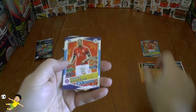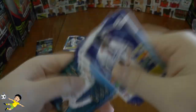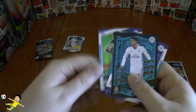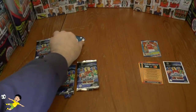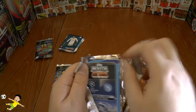Onto our next pack. We have Boateng, Zufi, Rafael, James Rodriguez, Granit Xhaka and Brian Ruiz. As you can see, all the Real Madrid base cards are in a different colour — they're the current European champions, which I think is a nice feature.